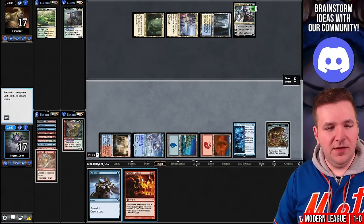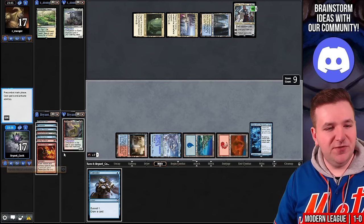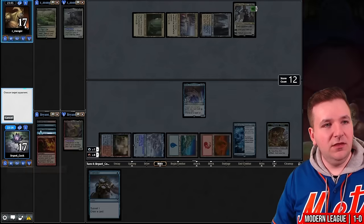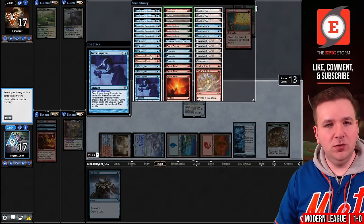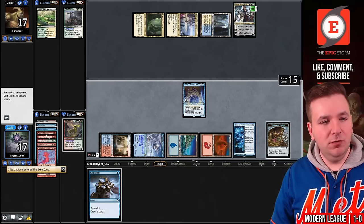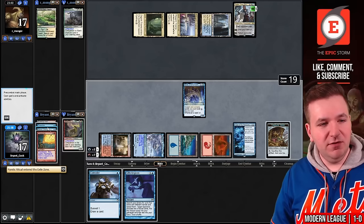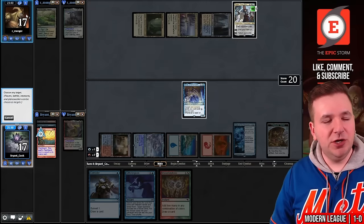We'll Strike It Rich, then flashback Past in Flames. Sacrifice the treasure and go through it all again. Strike It Rich flashback for a treasure, Manamorphose for blue mana — we find Baral, Chief of Compliance. Gifts Ungiven targeting our opponent, with Past in Flames still in the graveyard. Grab Grapeshot, Desperate Ritual, Manamorphose, Pyretic Ritual. Play Pyretic Ritual, Desperate Ritual, flashback Past in Flames. Ritual, ritual, Manamorphose for blue, another Gifts Ungiven, Preordain. Put the Case on the bottom, keep Manamorphose, and Grapeshot our opponent for 21. We win game one.